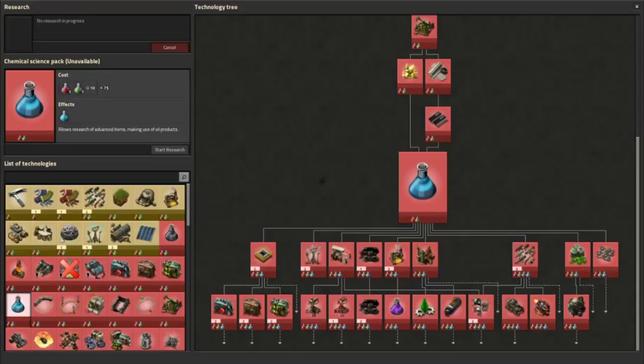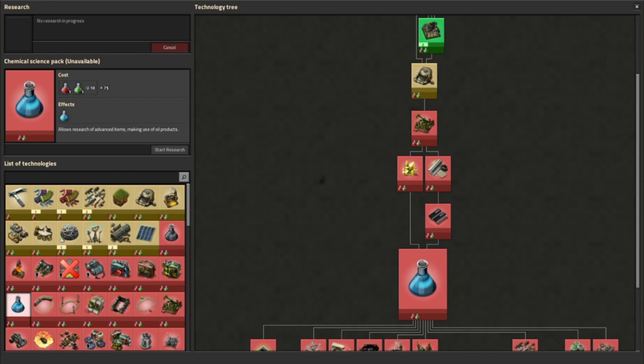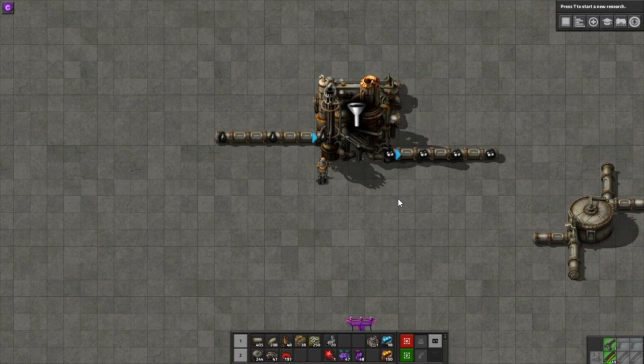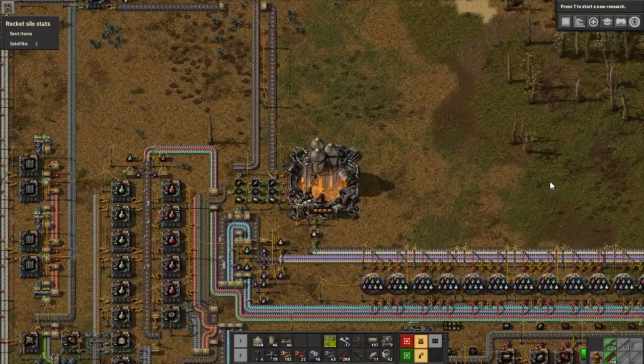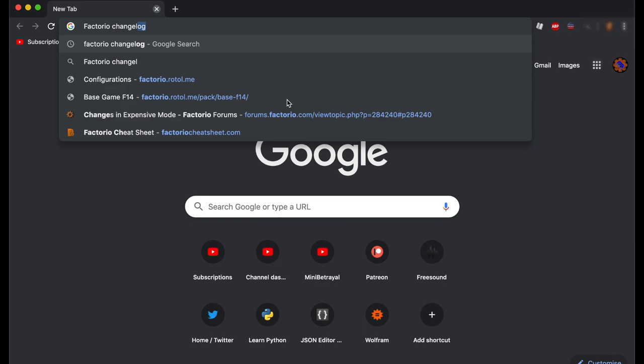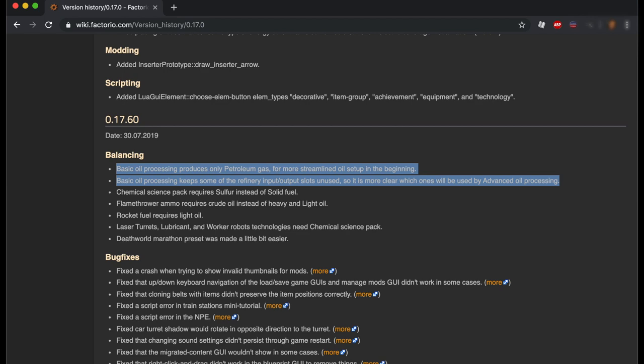It's long been something of an issue that the complexity jump to chemical science has been massive compared to previous steps in the game. To advance further with the tech tree, you have to figure out complex pipe systems, pump jacks, oil refineries, and chemical plants all at once before you can make the advanced circuits — the red version and next step up from green electronics circuits — that you need to craft the chemical science pack. This was addressed in a recent major update, which decreased the complexity of basic oil processing, but there's still a lot to take in.